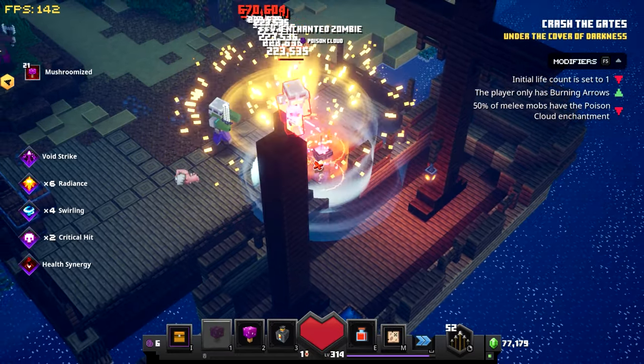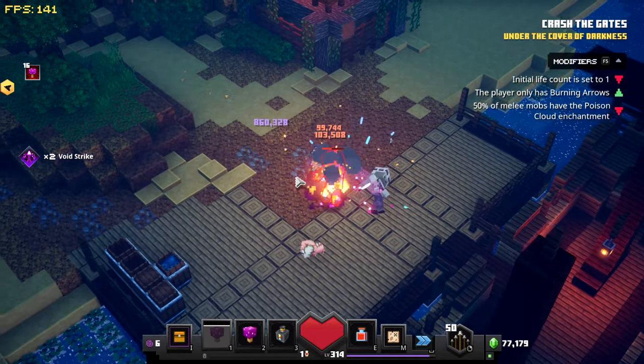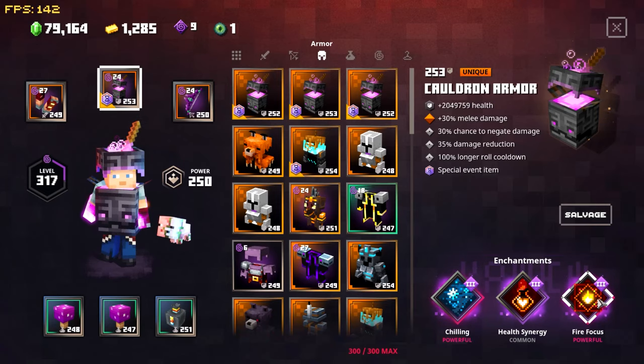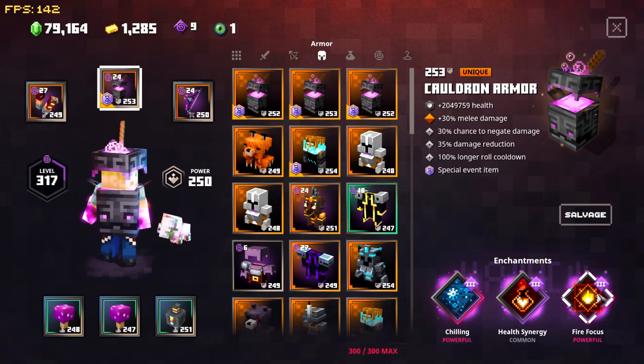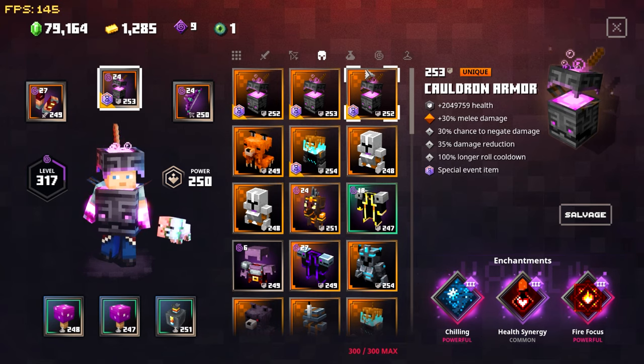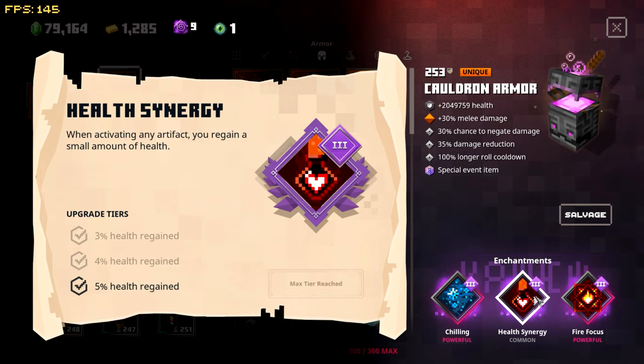The initial life count is set to one, the player has burning arrows, and the melee mobs have poison clouds. Here's what I'm wearing — the Cauldron Armor. I've got Chilling, Health Synergy, and Fire Focus. Chilling helps slow everyone down. The Cauldron Armor has great extra melee damage, 30% and 35% damage reduction, and great damage negation. It does take a while to roll though — hey, it's a cauldron!